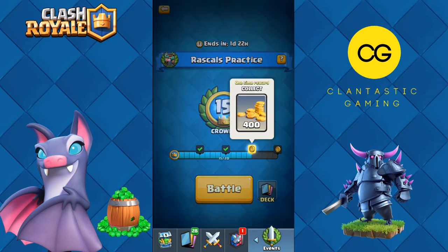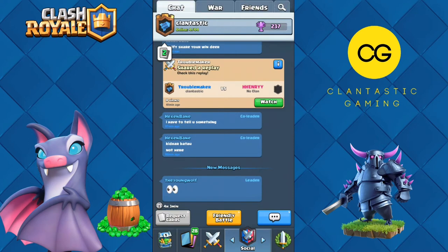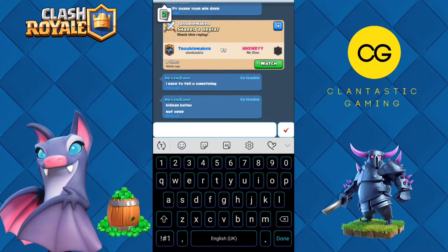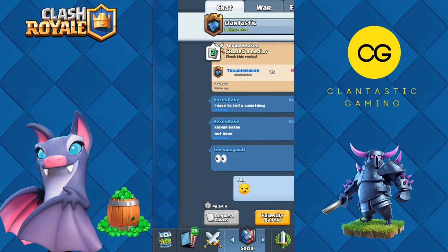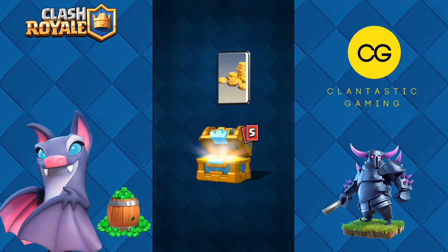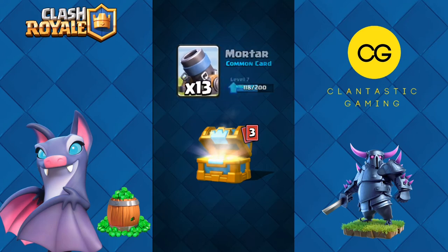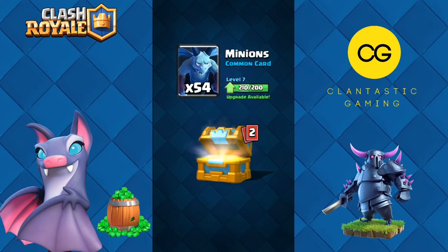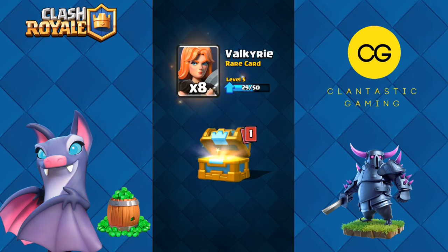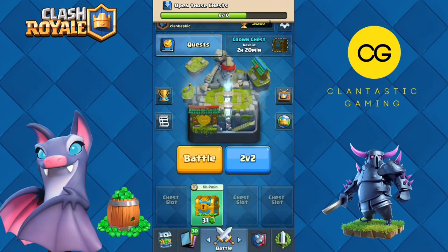We also got 400 gold and we have a Crown Chest to open. Let's open it — 588 gold, three gems, 13 Mortar, 54 Minions. I'll upgrade the Valkyrie and one Executioner — now I can update my Executioner.